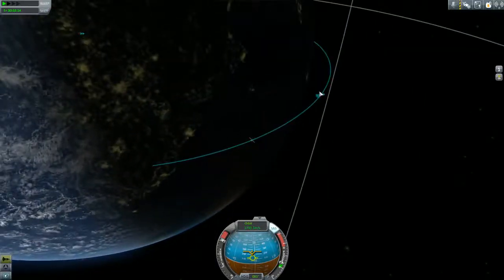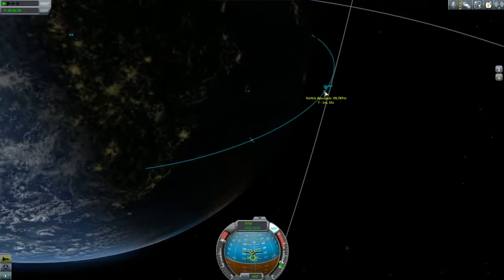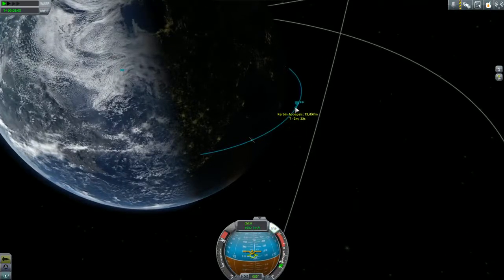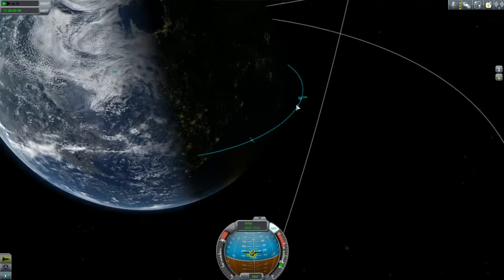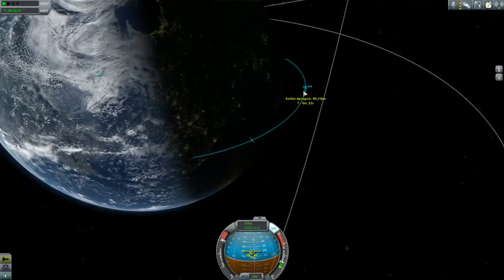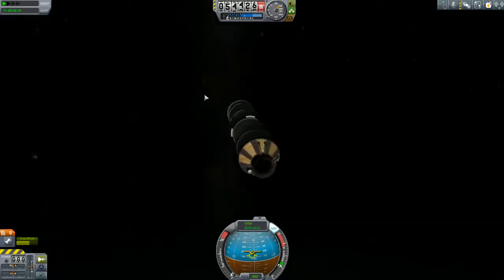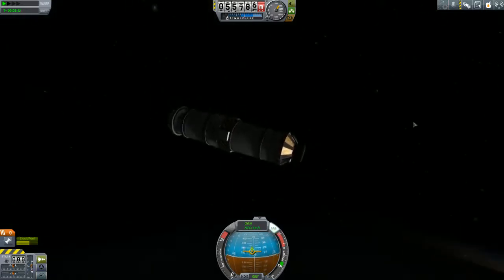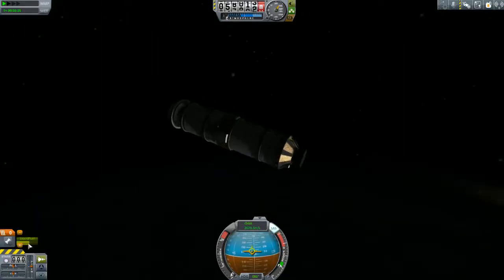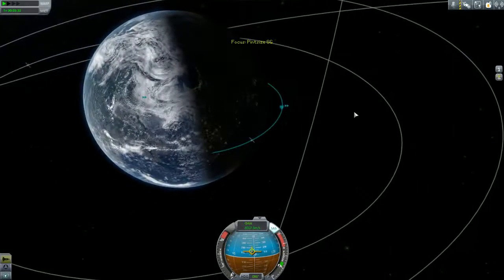This is a rocket design that will get you into pretty much whatever orbit you might need for a satellite contract inside Kerbin's sphere of influence, including Minmus and the moon. I could probably put one of these in interstellar space if I wanted to, but I don't. Anyway, we're gonna push our apoapsis up to about 100 kilometers. I put that at different altitudes depending on how I'm feeling, but in this case we'll just go for 100 kilometers - that's a fine low Kerbin orbit. You notice we don't actually have an enormous amount of fuel left on this thing, but as you will soon see, it's gonna be enough.